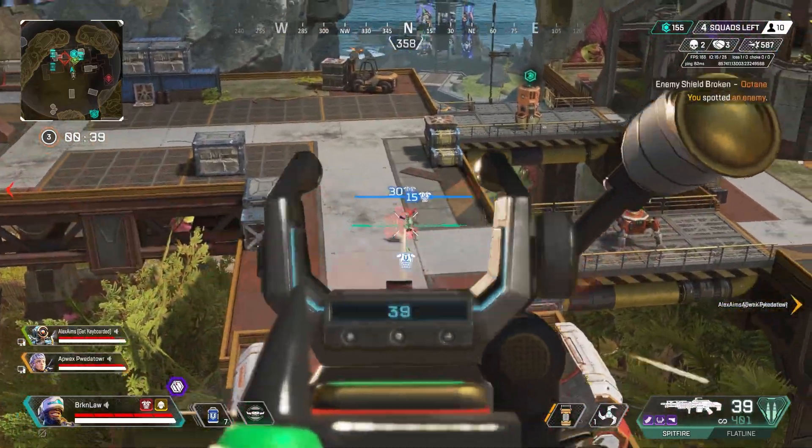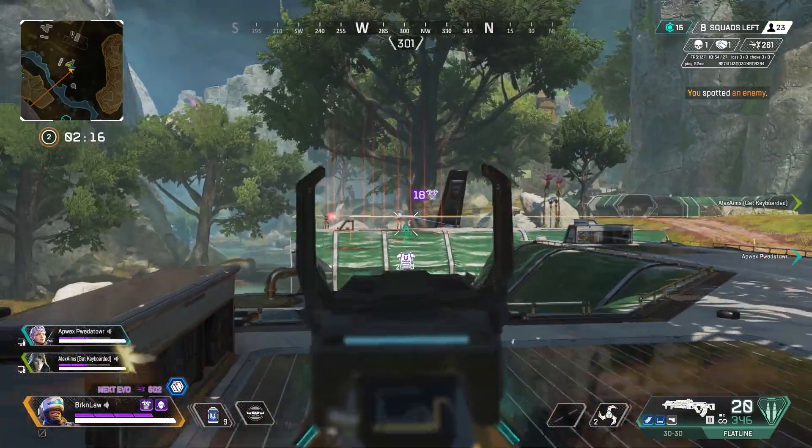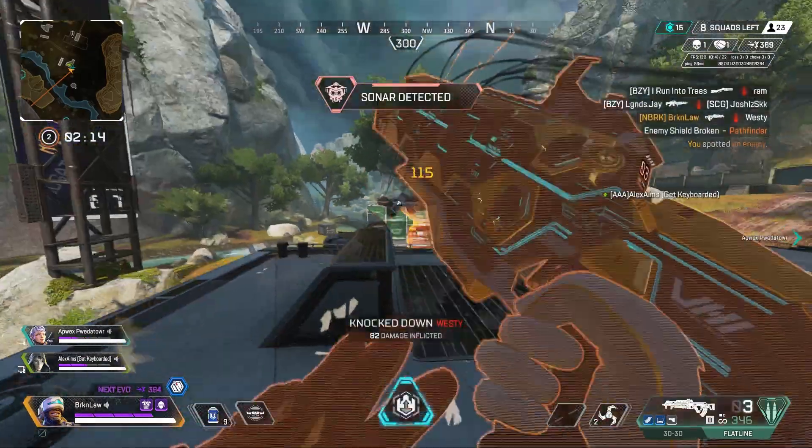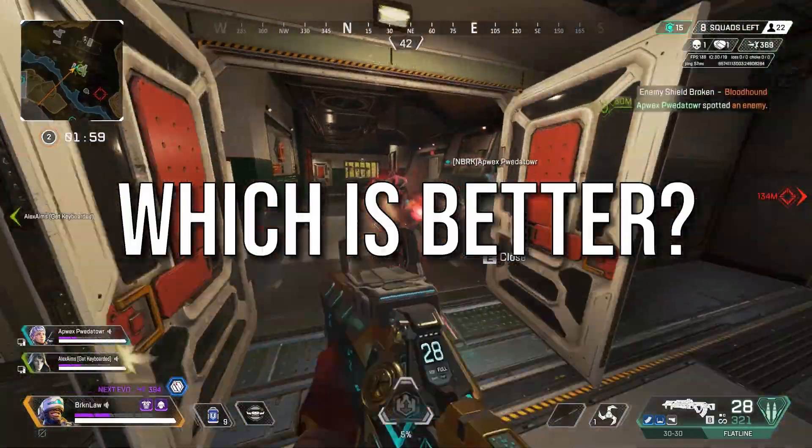At the beginning of Season 13, the Spitfire came out of the care package with a slight nerf and the Flatline came out of the replicator. So now we have two more readily available options that are both pretty strong right off the ground. Let's go through the stats and see if we can figure out which one is objectively better.